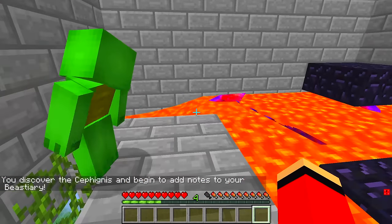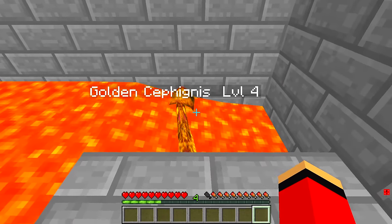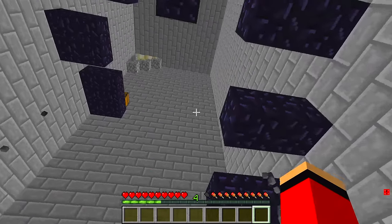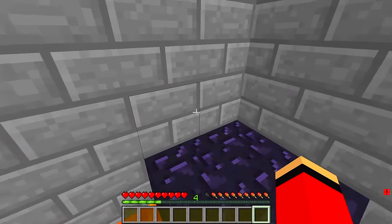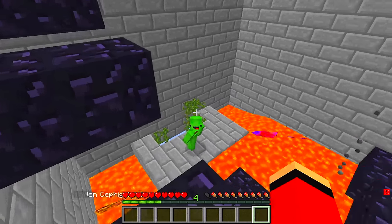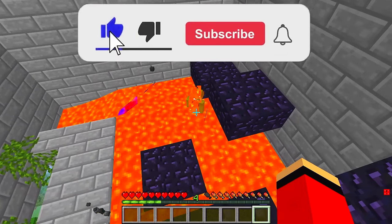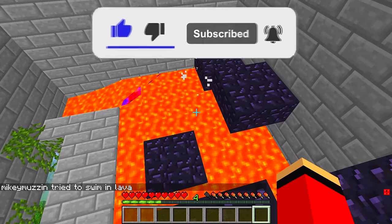This place is made of bricks and it's full of lava! It looks like we need to go through here to reach the top! Let's get a running start so you don't fall into the lava! Let's make our way through the lava parkour course! Parkour! That's hot! Mikey, you fell into the lava and died!